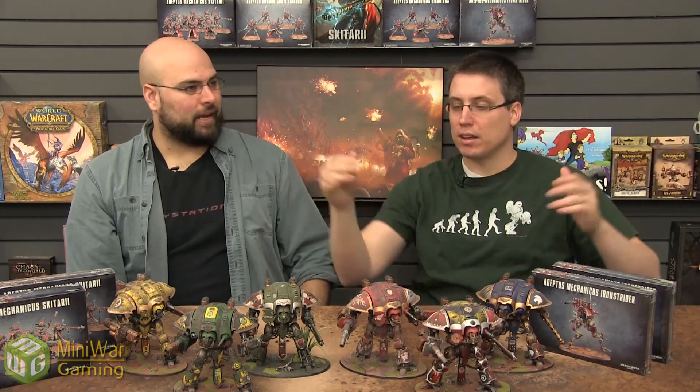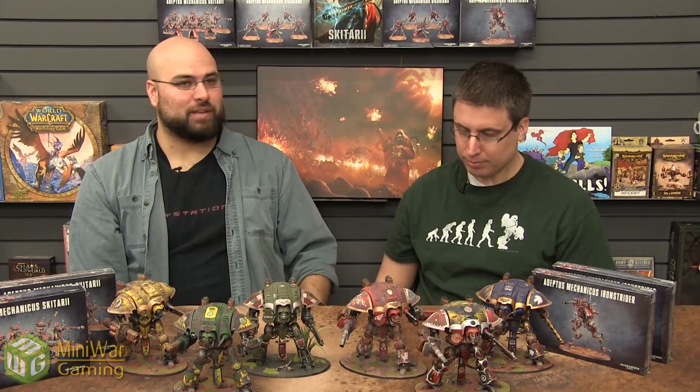The Data Lock is a 12-inch Leadership 10 bubble from the Onager Dunecrawler. That's great in the sense that it gives you extra security against running away or being pinned — but only for models from this formation, not all Skitari models within 12 inches. You have to remember which units are from which formation. And with how big those bases are and how much space they take up — you get two feet right off the bat plus the width of the models — you can cover a really big area with that 12-inch bubble.